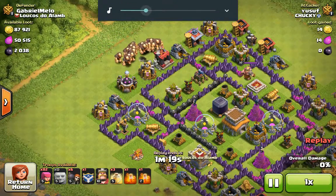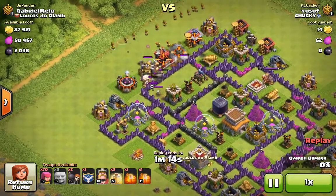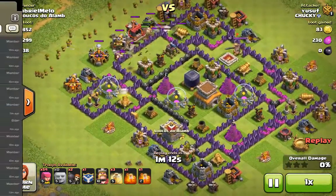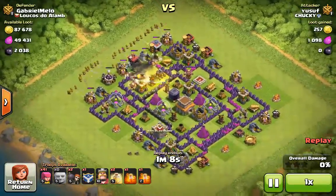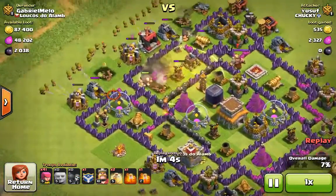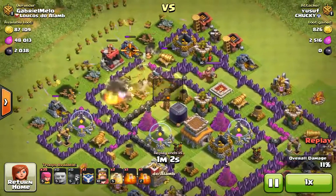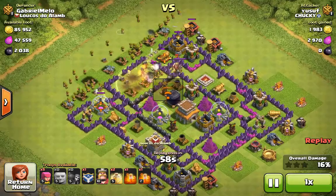You're going to want to spread the giants out a little bit so they can distract the defenses while your wall breakers and archers go in. I'm sending the wall breakers to break in, then sending the archers in from behind. My goal is to get to that dark collector, so I put my first heal spell right here to get my giants back up to full health.